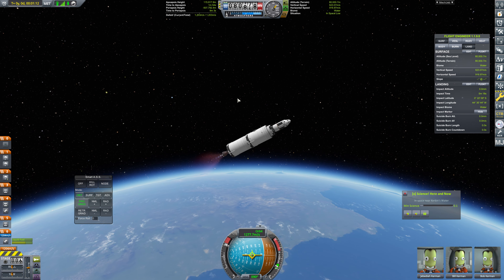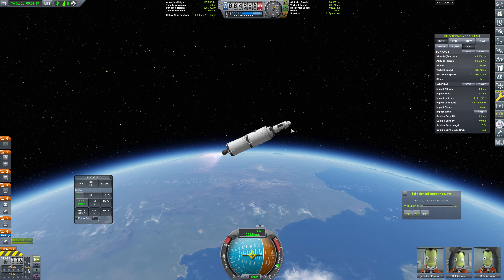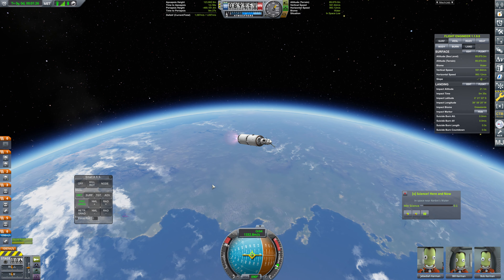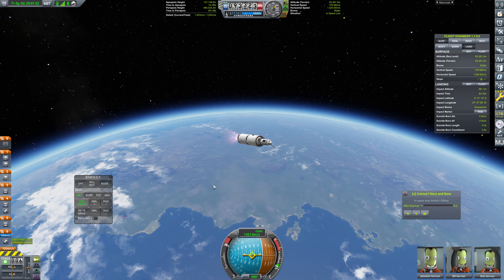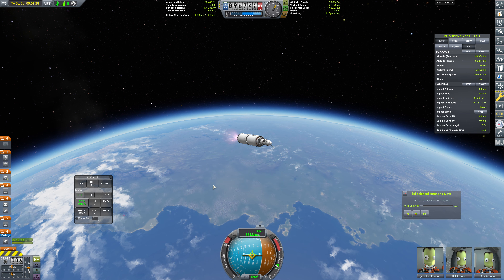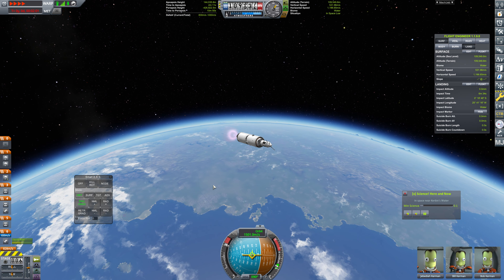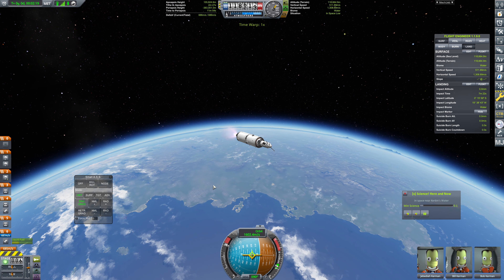We're going to need a pretty hefty burn to get into orbit, but we just need to target that 150 marker for the time being. We should also remember to extend our solar panels — that will be helpful. 125 for the apoapsis, and we just want to continue to push that up. Time to apoapsis is not particularly high right now — I'd like that to be at least three minutes and it's two right now. I'm going to physics warp a bit here. 225 is going to have to do.